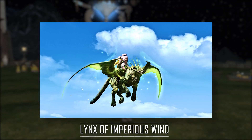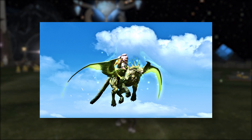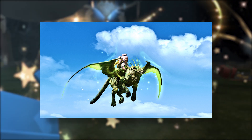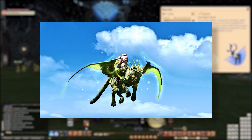The easier one to get from the raids is the Lynx of Imperious Wind, which drops from Storm's Crown Extreme. You can only acquire it through the actual trial at the moment, but if you collect 99 tokens, keep them on hand for when the mount is available for purchase from the vendor in Razzadhan.